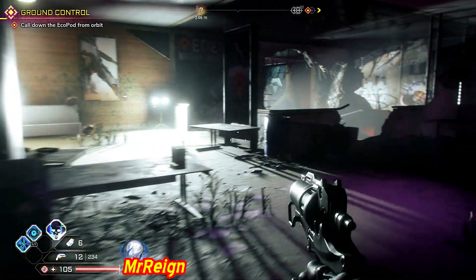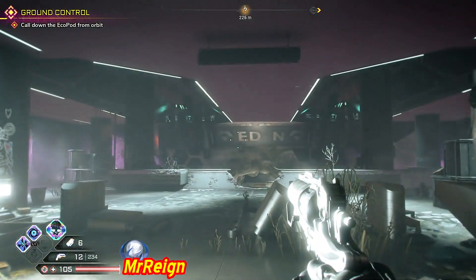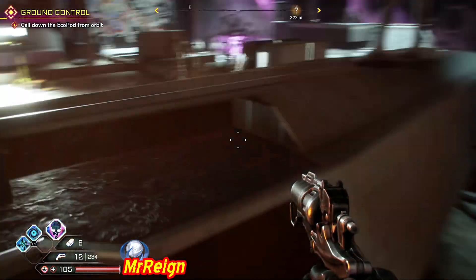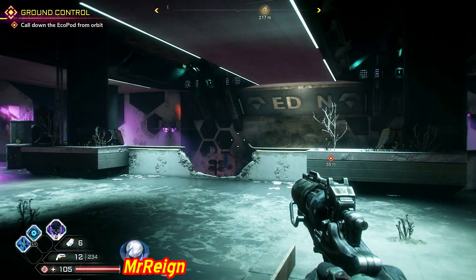A little bit further on you'll get to this nicely lit area. We're going to head to the entrance of the main office down there, but behind the counter here is going to be another storage. All right, one more — once you enter the storage place...